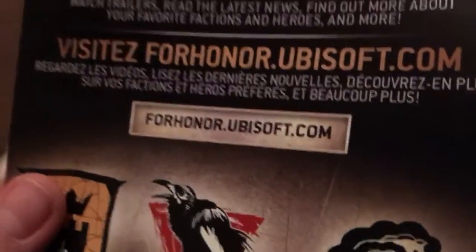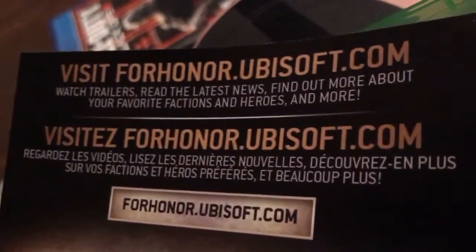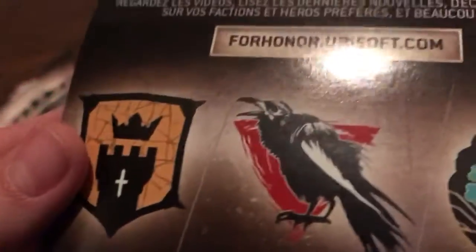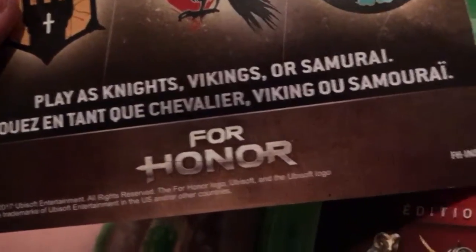It says right here: visit forhonor.ubisoft.com — watch trailers, read the latest news, find out more about your favorite factions and heroes and more. Shows the link right there. The Viking, Knight, and Samurai symbol. Play as Knights, Vikings, or Samurai. For Honor. And then here is the code insert for all of the Deluxe Edition items. I'm not going to show you guys that because I'm going to use it myself.